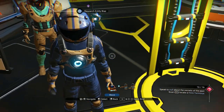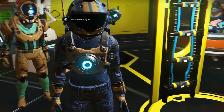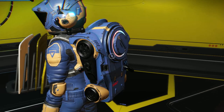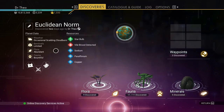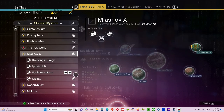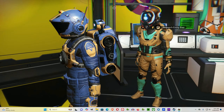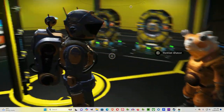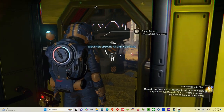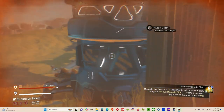Welcome to another episode. In this one I'm gonna show you how one base can get you all the basic resources. This is essentially almost a paradise — not quite but almost. It's a bountiful planet. From outer space I think it says it's paradise. On a paradise planet usually you'll have paraffinium and something else. On this bountiful planet I have paraffinium and oxygen.